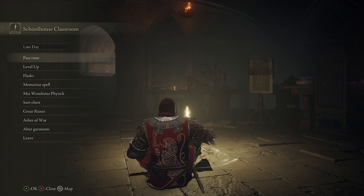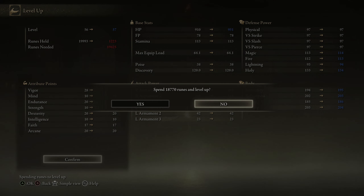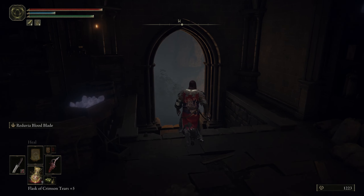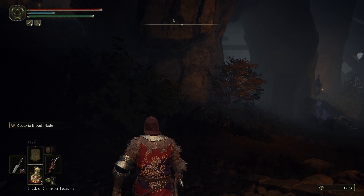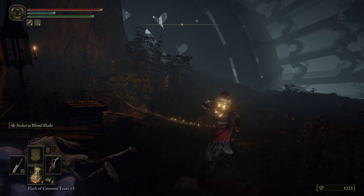We are back at the Schoolhouse Classroom. When we're finished with the Academy I'm going to respec. Normally I'd be pumping up Mind, but what helps us get through the Academy most right now is just another point of Vigor — that's the most bang for your buck at this point. That leaves me with 1,200 runes, which is basically the toll we'll pay to get abducted to the Volcano Manor.